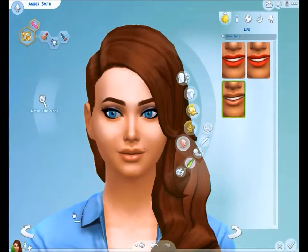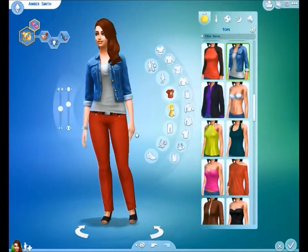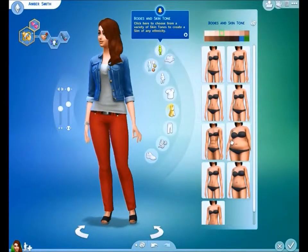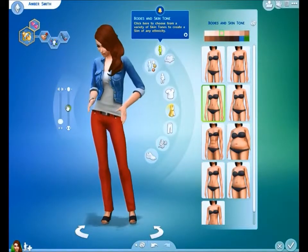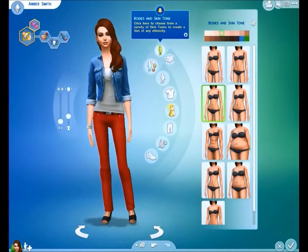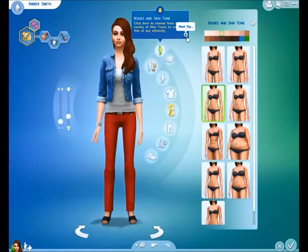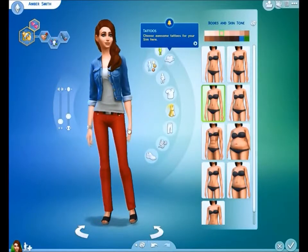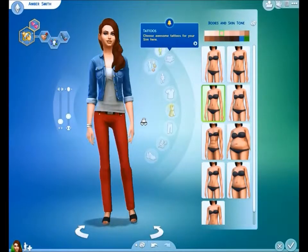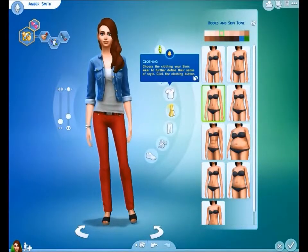So that's her makeup and hair done for each outfit. Now we're just going to decide her body shape. I like to have this one — yeah, I think I like her like that. I'm not going to make all my Sims skinny, I'm not going to make them all big. I'm just going to make them how I like them. Obviously everybody likes them different ways and different styles.